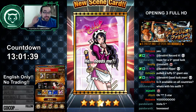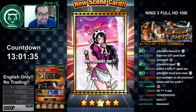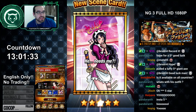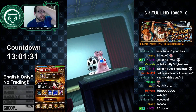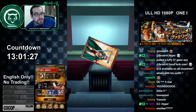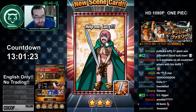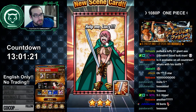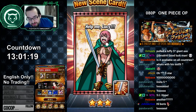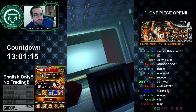Another five-star! Five-star baby — two five-stars, that is insane. Then we get a three-star bronze, but it has a new skill attached to it. I assume it's a skill for Rebecca.